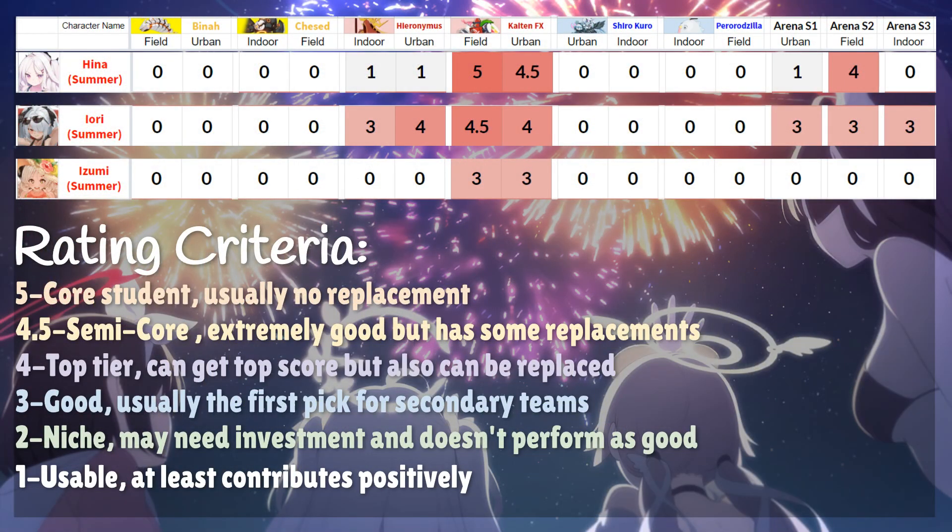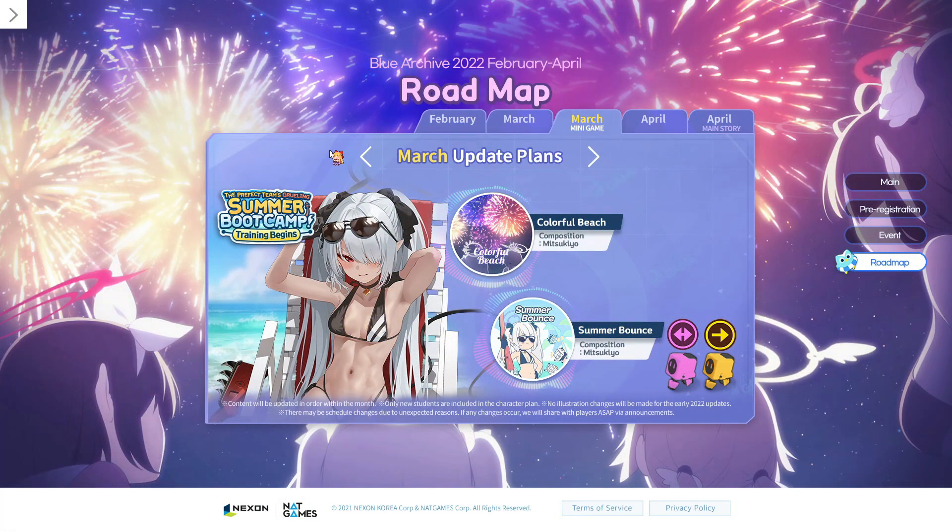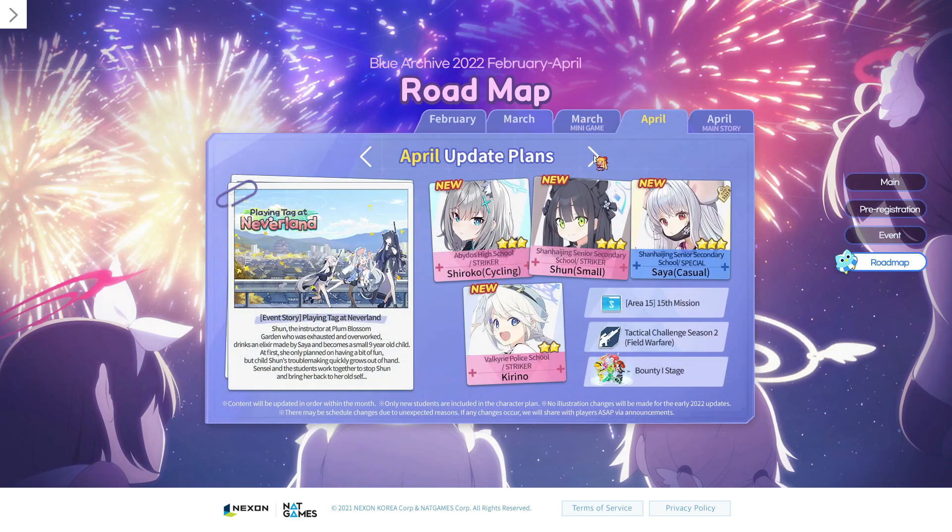Now for the students — Summer Hina and Iori are limited. Summer Izumi is obtained for free by playing the event. For the most part, Hina and Iori are roughly equal in terms of raid performance; they're both top tier in red raids but are replaceable without much issue. With the borrowing system, which one you pick doesn't really matter that much. Summer Izumi has a lot of short stuns and is useful in some challenge stages, so she's a great unit to have and doesn't need a lot of investment. There's also a rhythm game, but I'm extremely bad at those, so let's move on to April.